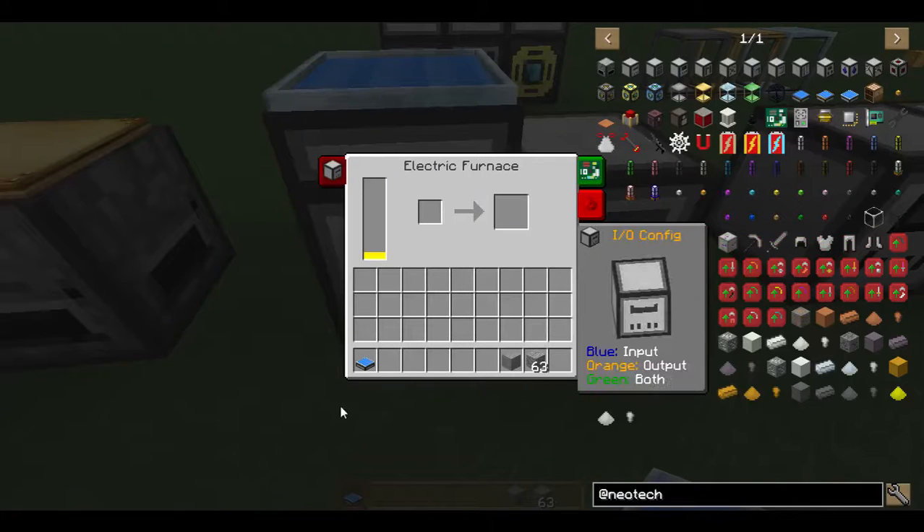In order to change the mode, you can see we have a little bit of text here. We have blue for input, orange for output, and green for both. So if we set blue on that side it would pull in, orange would push out, and green would do both.